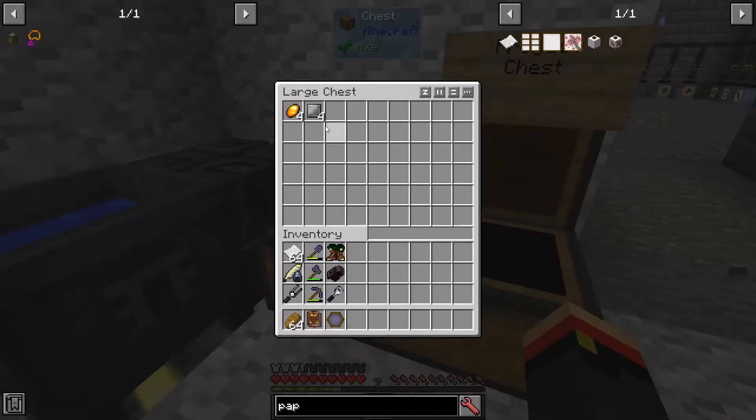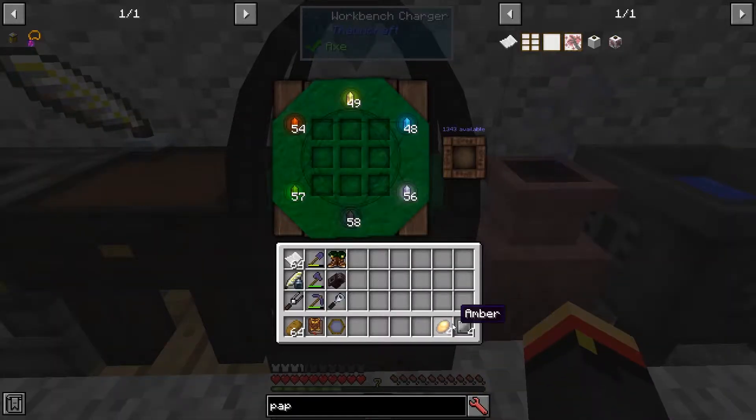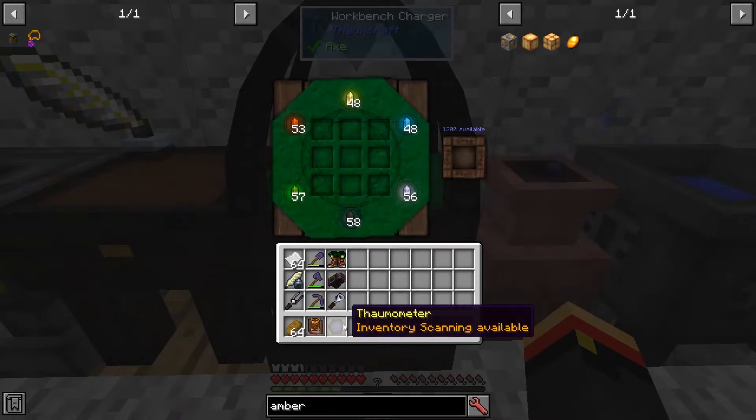To do that, we're going to need four iron plates and an amber block. When you're out in the world, you will come across amber-bearing stone. When you break it, you will get amber, which can be turned into amber blocks. The amber-bearing stone looks like that — it can be broken with a stone pickaxe, so it's really easy to find. Get the iron block, amber block in the middle, and there we go — we've made the Arcane Lamp.